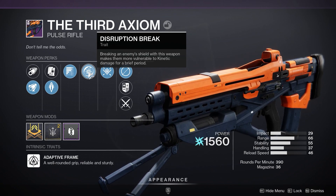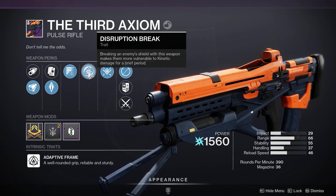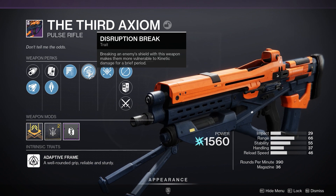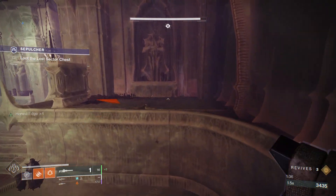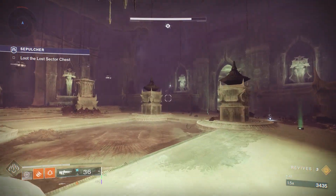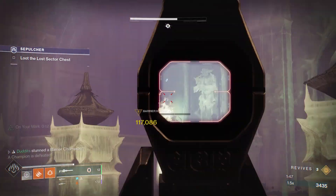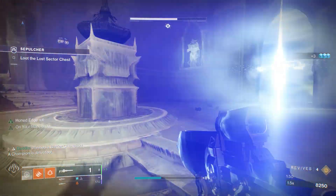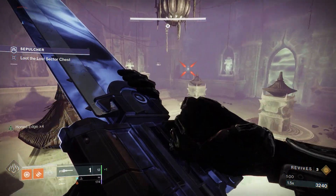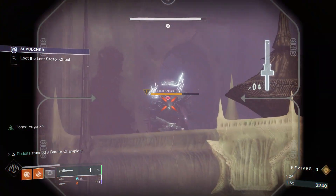You're going to do an extra 50% damage with your primary weapon — whatever you're running in your kinetic slot — whether it's a Horde or Izanagi's, it's going to be really strong. I'm going to show you a few clips: this is the Lost Sector today on Savathun's Throne World — 78k with a normal Izanagi's shot, four times Honed Edge, no anti-barrier or Disruption Break. Now I broke his shield: 117k — you can see the 50% damage increase.